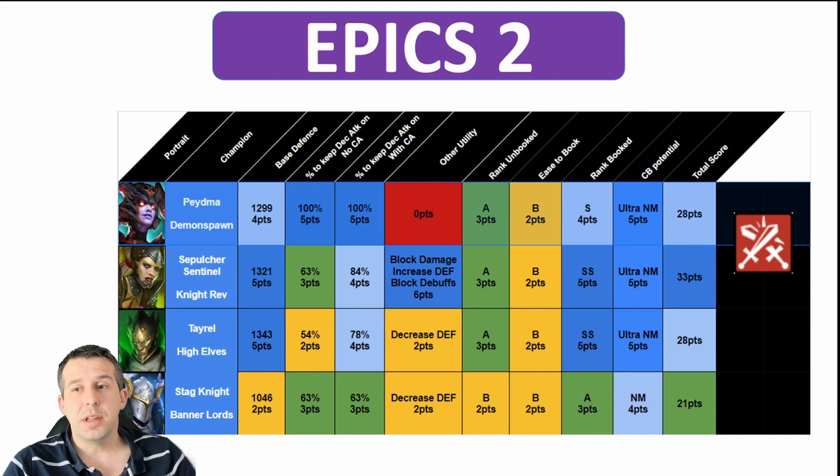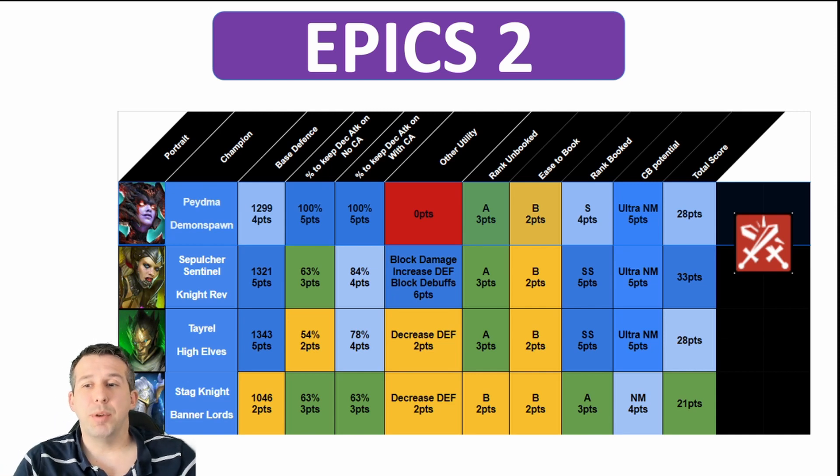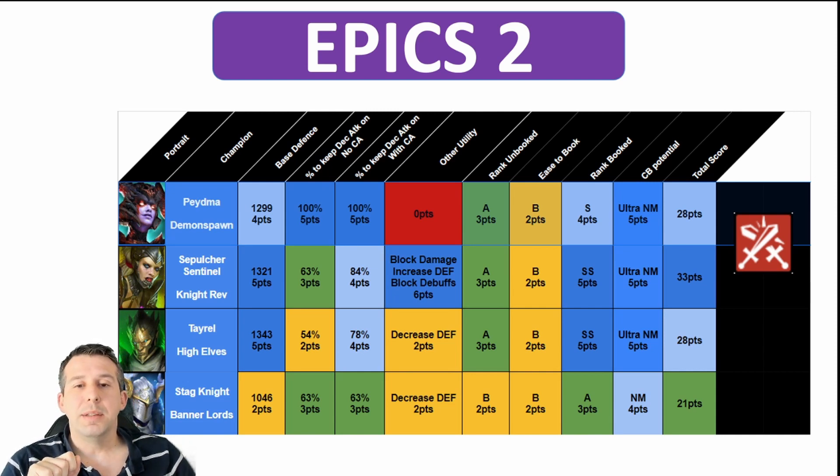Sepolka has very solid base defense — 1,321, one of the highest scores in the list. Good chance to land decrease attack, and she brings great utility: block damage on one ally at up to 50%, increased defense, and block debuffs. Fantastic champion for clan boss. She needs books, but when booked she's SS tier ultra nightmare all day — 33 points, thanks for coming, one of the best. Tyrell is probably the best-known decrease attack champion — for a long time he was the out-and-out best epic. He's now up there among a group of many champions. Brilliant base defense for ultra nightmare, good chance to land decrease attack, but he needs books. Also brings decreased defense. 28 points.